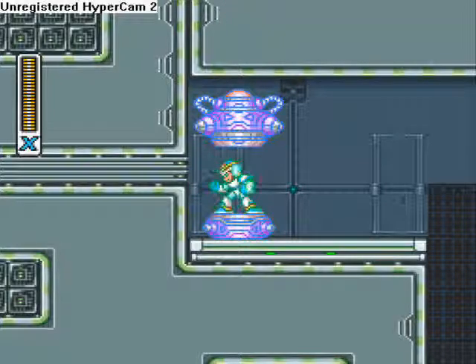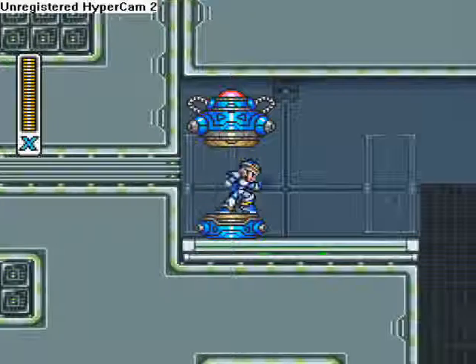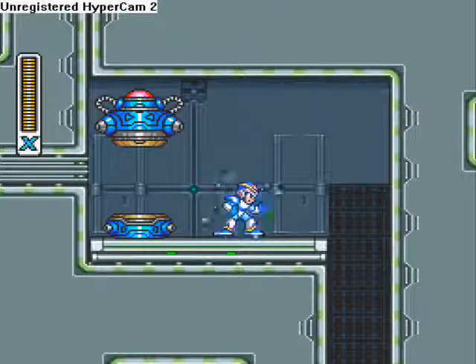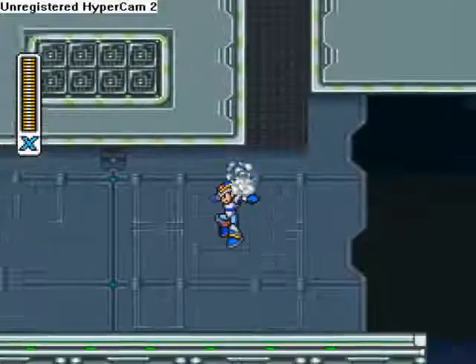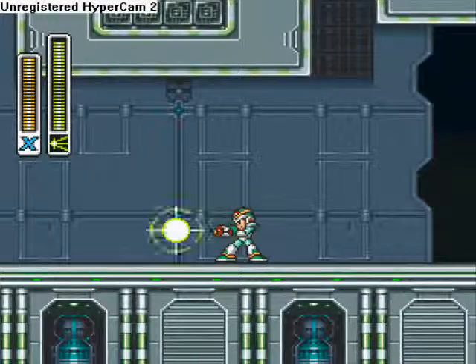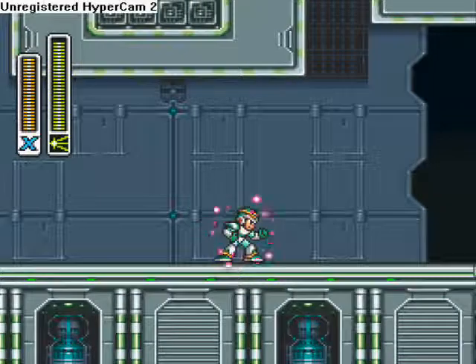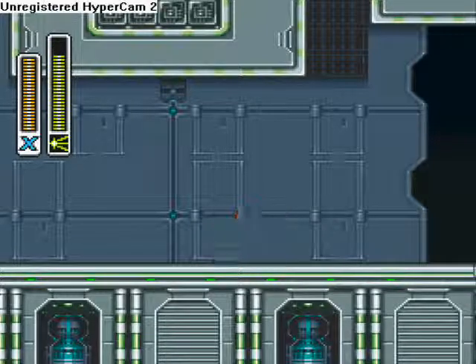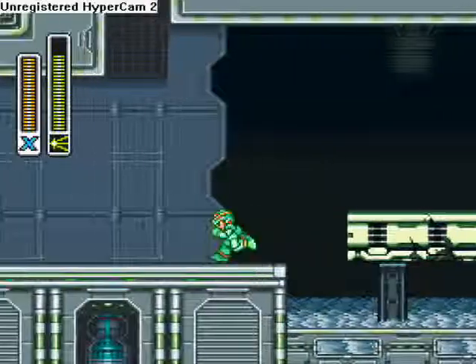So I'll just give you a quick tutorial on that right now since I got it. Alright, so with the Buster, you charge — it goes to normal and then it turns pink! And it does that, which is really cool. With the Chameleon Sting, it charges up and you can turn invisible. I guess that's what that is.